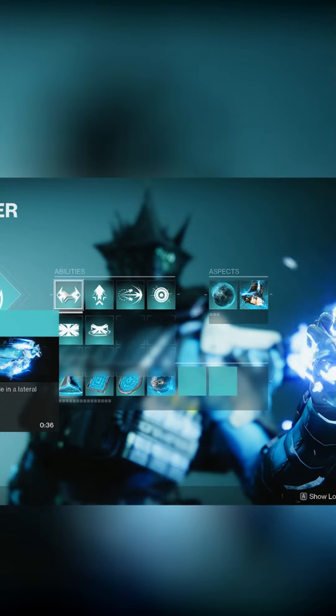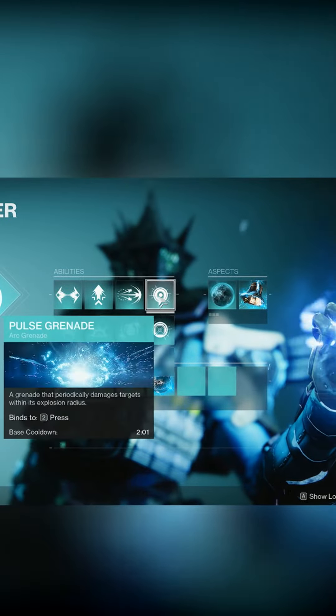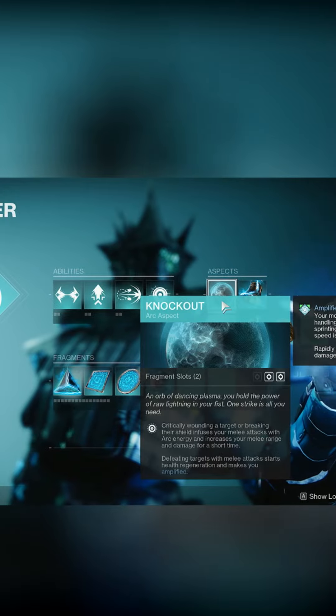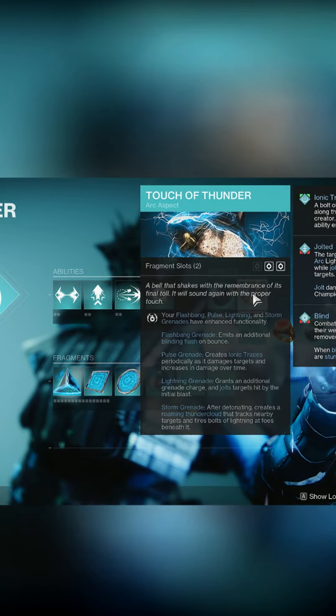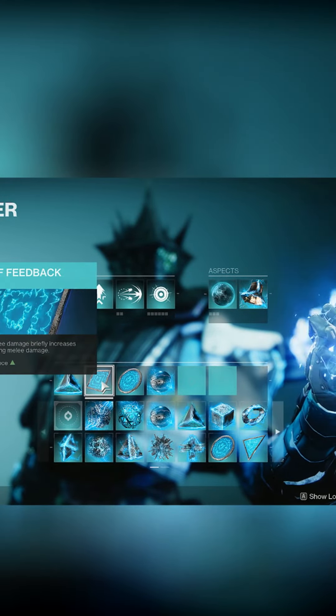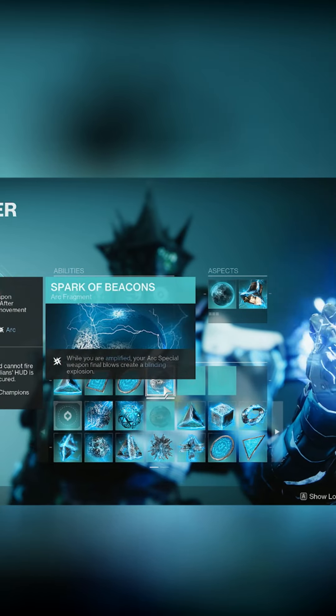Going into the subclass — in terms of abilities, we have the Dodge, Strafe Lift, the charged melee Thunderclap, and Pulse Grenades. In terms of aspects, we have Knockouts and Touch of Thunder. The fragments we're using are Spark of Resistance, Spark of Feedback, Spark of Magnitude, and Spark of Beacon.